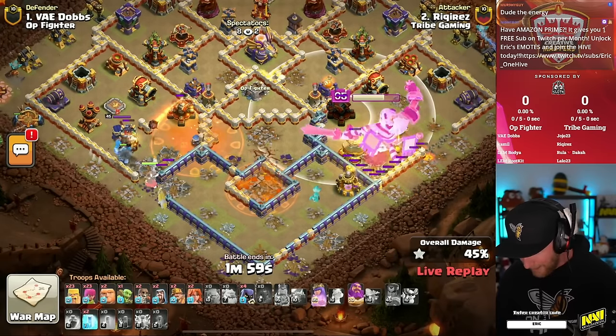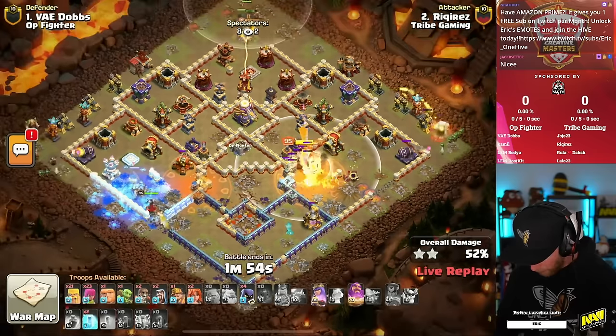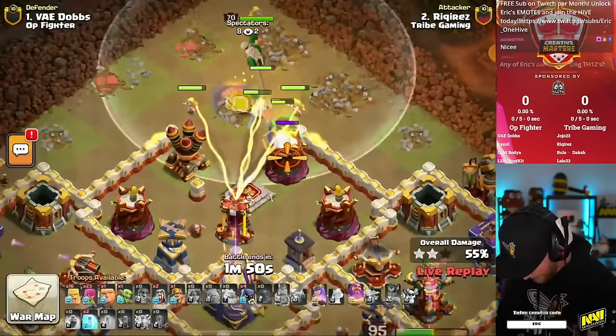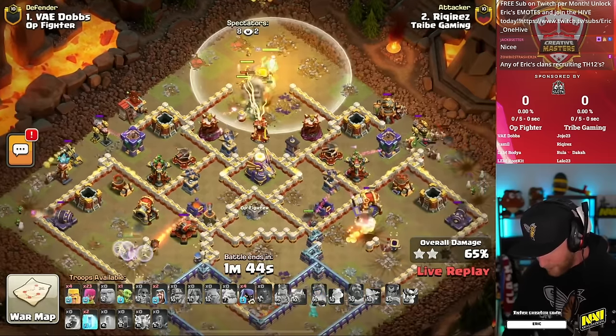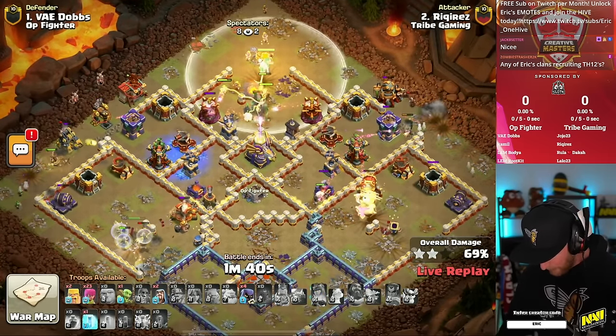Can he get the Scattershot? Scattershot would be big, but the Poison Tower throw would also be pretty beneficial over there. A bunch of Archers across the right side of the base. Looks up at the very top of the base — it's a Siege Barracks. He's got the Double Pekka, Siege Barracks, and Warden going to try to solo the top quarter of the base. We'll see what comes out of that Siege Barracks a little bit later.